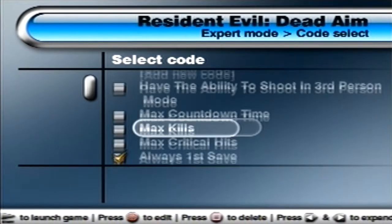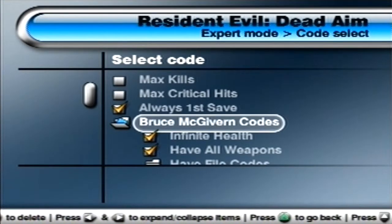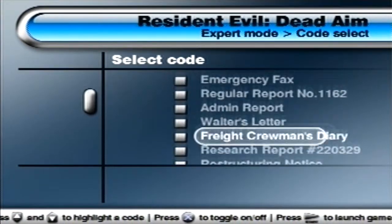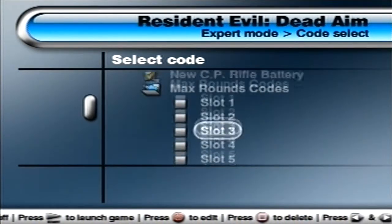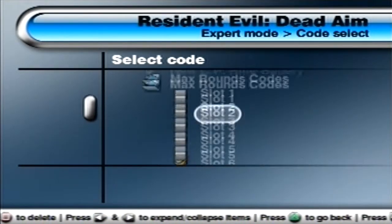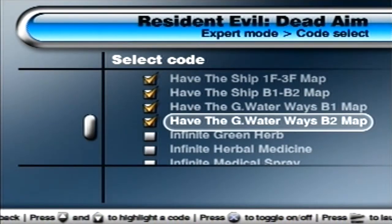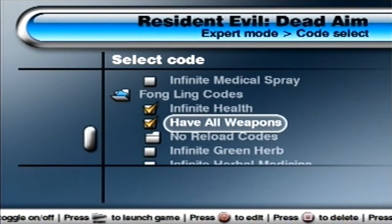Okay, as you can see I am putting codes on it, as I said. I don't know why I have that on but whatever, I'm gonna take that off. Bruce McGivern codes: infinite health, have all weapons. I don't have any of the files. And on her I have all weapons as well, Fongling.